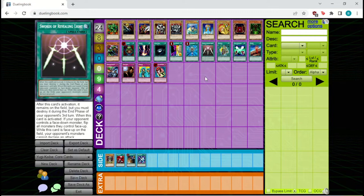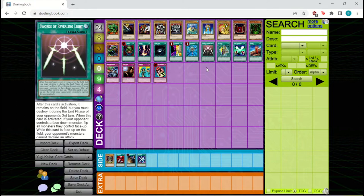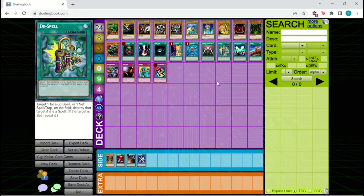Since a lot of decks are playing Swords of Revealing Light in the main deck, a lot of decks are also playing D-Spell in the main deck. D-Spell is one of the only ways to get rid of Swords of Revealing Light and it's incredibly good — it can really mess up your opponent's plans if they're relying on it. D-Spell can also serve additional utility by sniping your opponent's set spell cards used as bluffs, making it a great main deck or side deck inclusion.